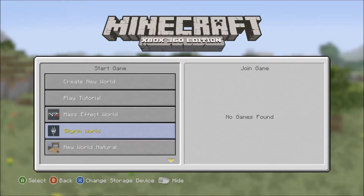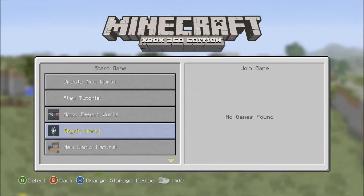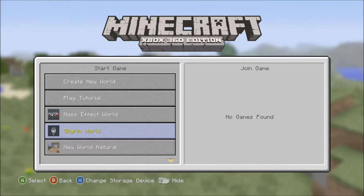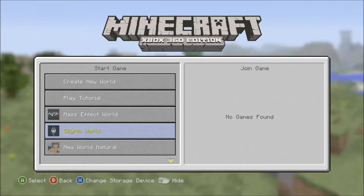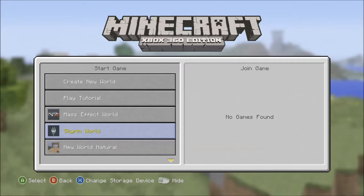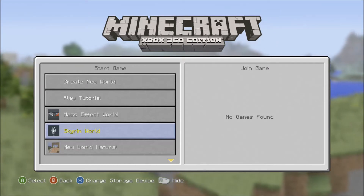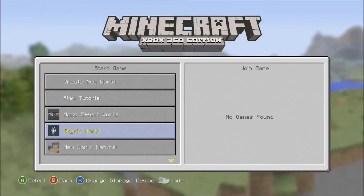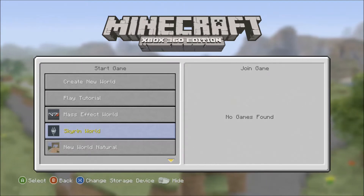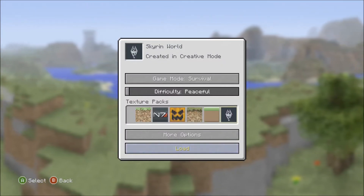What's up guys, it's GroovyAwesomeness here and welcome back to my channel! As you can see on my screen right now, the world highlighted is Skyrim World. This is the second mashup from 4J Studios or Mojang, and this one is between the makers of Skyrim, Oblivion, Morrowind and all those, so we'll get started with it.